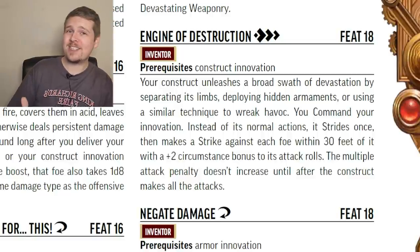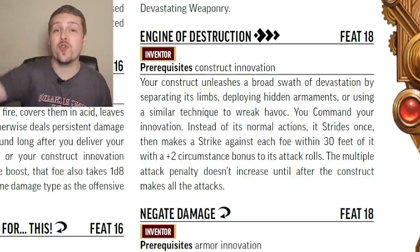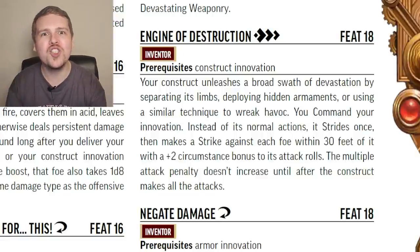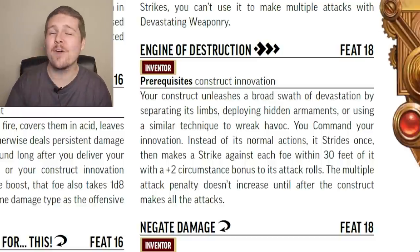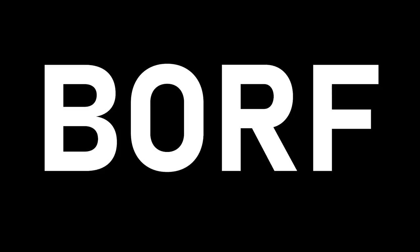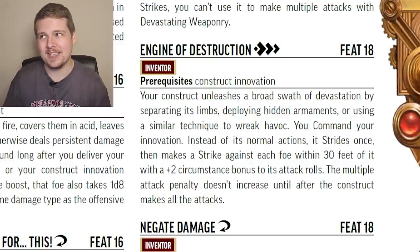Engine of Destruction is pretty much the same thing but for the Construct innovation. For three actions, your Construct strides and then attacks everything within 30 feet of it with a plus two to hit. This isn't quite as nutty as it sounds on paper — even a Paragon Construct companion only gets expert proficiency, which means the plus two basically gives it the same accuracy as normal attacks. This also means the Lock On feat giving it a plus four to hit isn't as crazy as I initially thought.